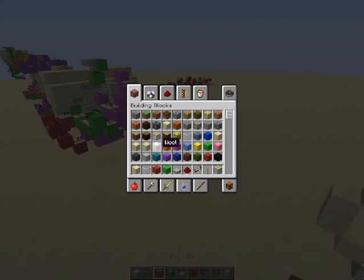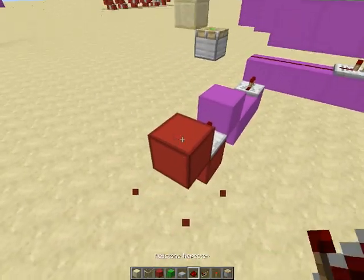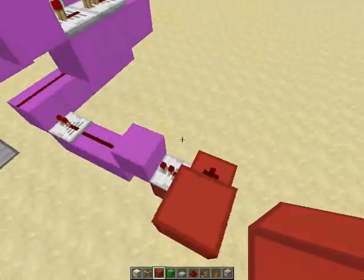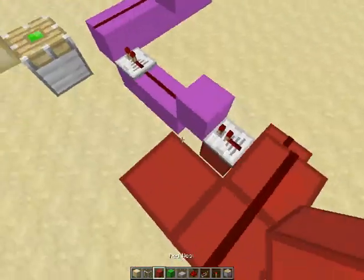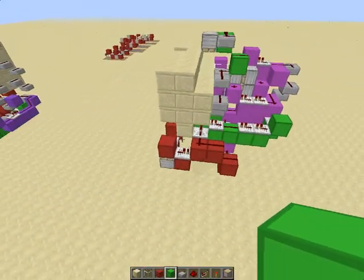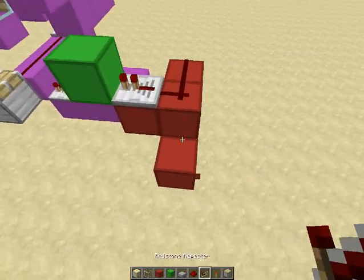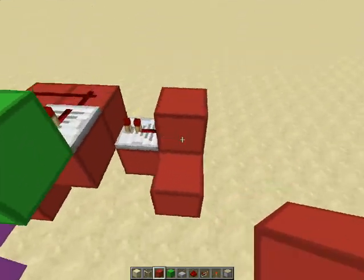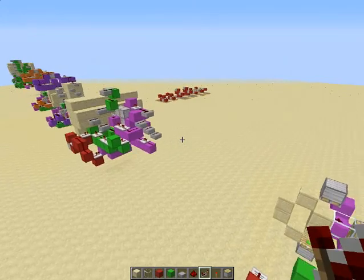First we're gonna have a repeater here, and a block above that with redstone on it. And a block above that like this, then put another block and put two redstone. So now we're also gonna have a block like this with a repeater on it, and this is gonna go into a green block — just keep that there. And finally we'll do our pulse limiter like this — repeater here, piston, and a repeater, and that's gonna go into our input wherever you want your input.